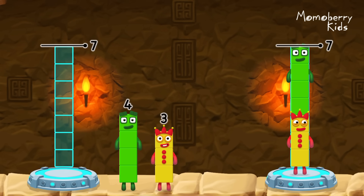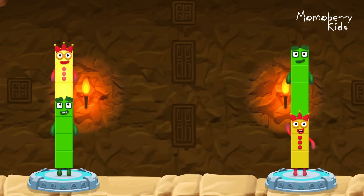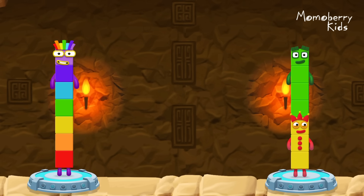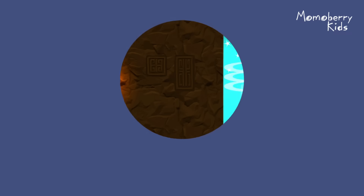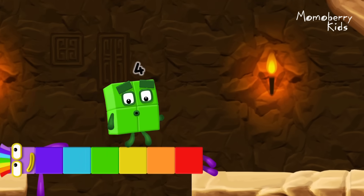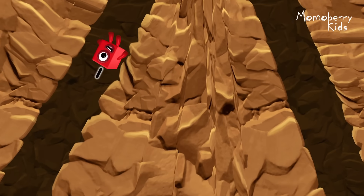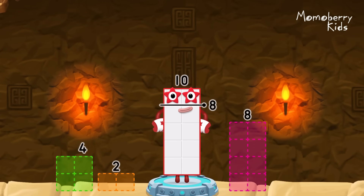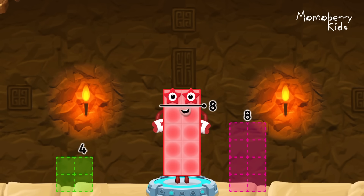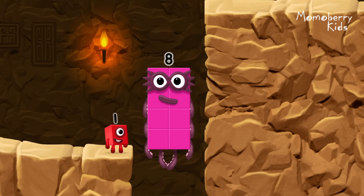Three, four, four, three — you solved it! Four plus three equals seven. Three plus four equals seven. Seven. I am seven! Great. I'm not so sure four is going to fit through there. Take number blocks away from ten to leave eight. Two — you cracked it! Ten minus two equals eight. Eight! Great!